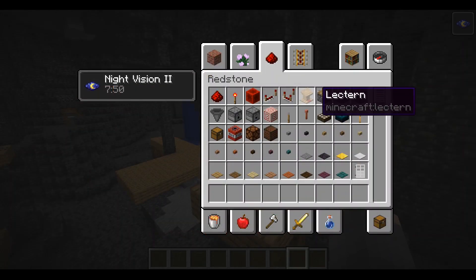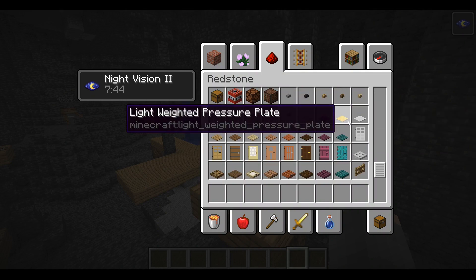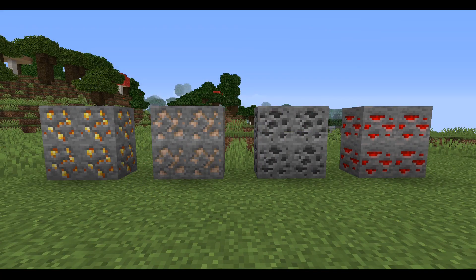W ekwipunku w trybie kreatywnym sekcja z Redstone'em została posegregowana. Zostały zmienione teksturki złota, żelaza, węgla, a także Redstone'a. Dla wielu graczy może to być kontrowersyjna zmiana. Ja jednak uważam, że takiej różnorodności w Minecraft od bardzo dawna oczekiwałem — że każda ruda będzie miała inne ułożenie pikseli. Możecie napisać komentarz, czy podobają wam się nowe teksturki rud, czy też nie.